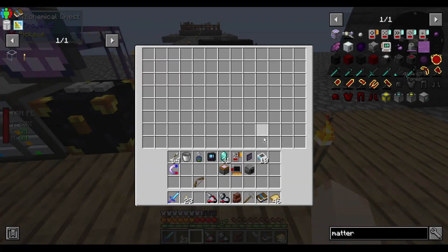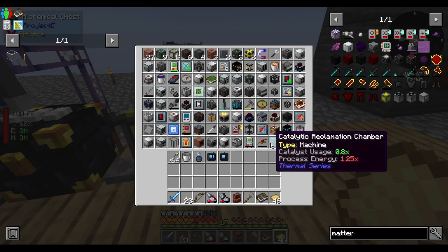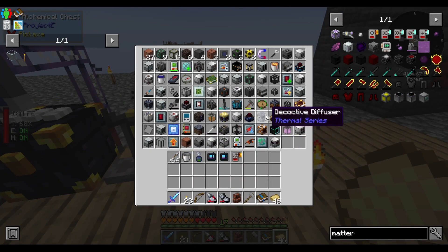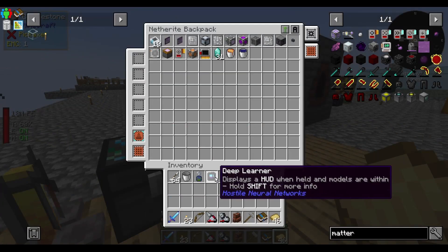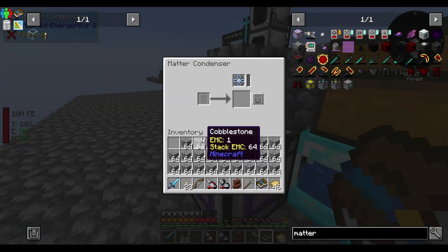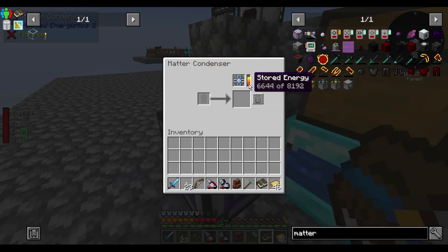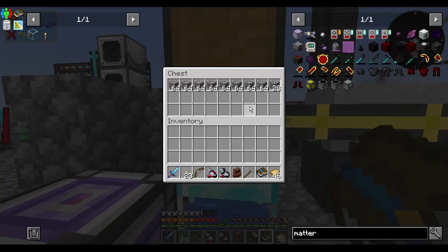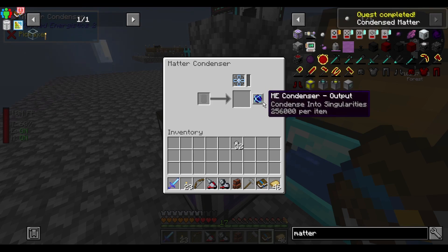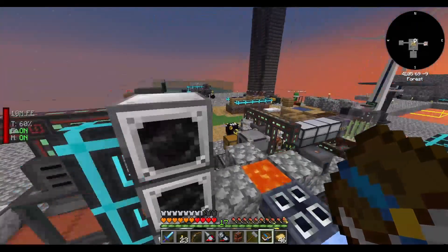So much random stuff. Working with AE2 stuff right now, so I might as well take those out. So I hear you want some cobblestone — cobble cobble, bitches! Almost done, just dumping fat loads of cobblestone into it. You click on there to do it. Well, I guess I'm making 32 matter balls — idiot. Also from my mob grinder I got some armor with extra stuff on it.